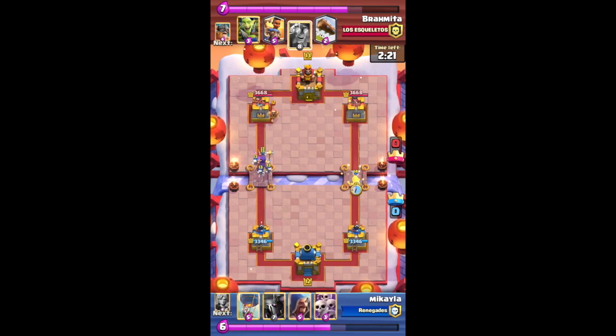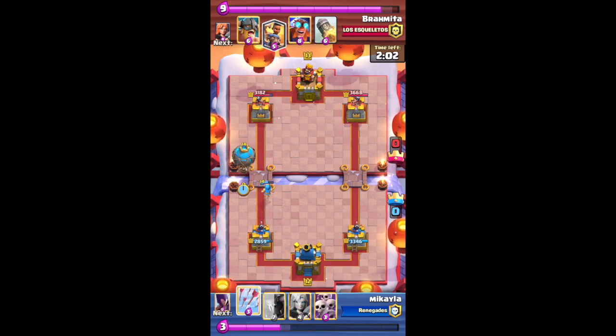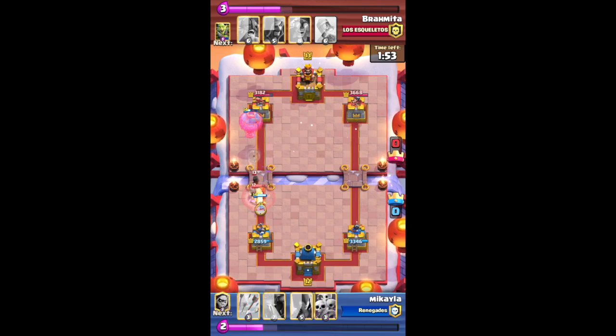I'm putting a Bandit on the other side because sometimes attacking both towers works to at least get a hit. It seems like this person doesn't want me to do that. I'm putting a Wizard down to hopefully clear out the troops, then I'll put a Balloon in front of the Wizard. I'm keeping Arrows ready just in case — they're using a Ram Rider and a Valkyrie, so I'm putting a Valkyrie down to counter that.